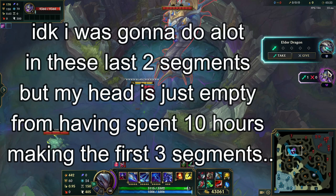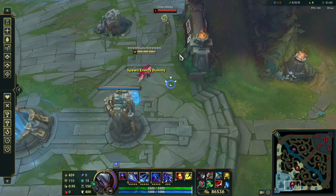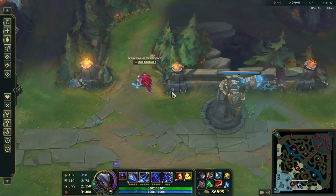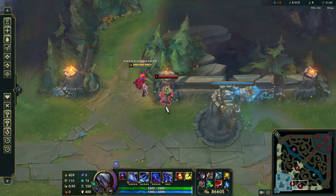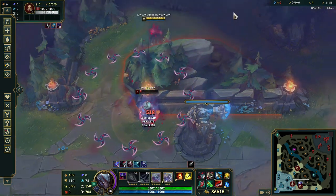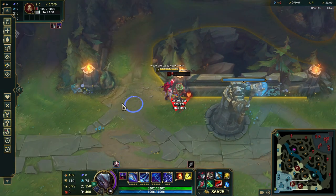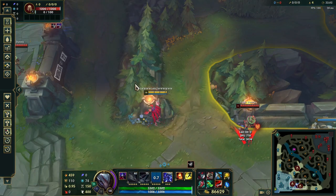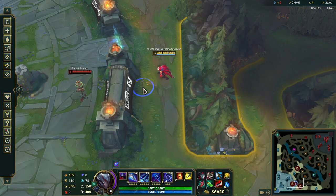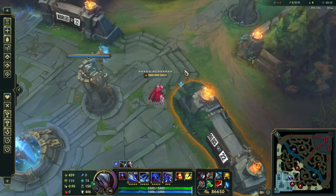Let's move on to escaping and other tricks. My favorite way to escape — if you get caught in the sideline for example — is to auto-Q-auto, proc the passive, then E-ult, and E again. The reason you want to E-ult is that when you do it, they can't see your E animation, so it looks like you just ulted in place. That way they can't know if you jumped the wall or not.